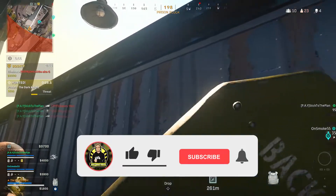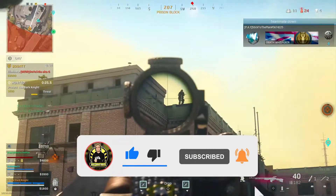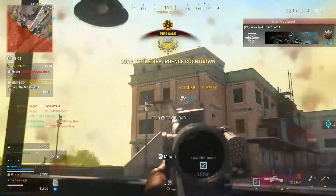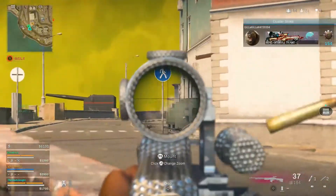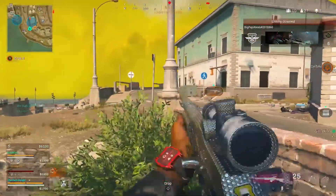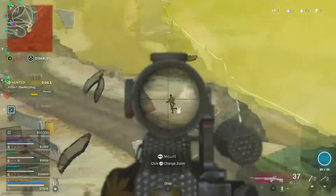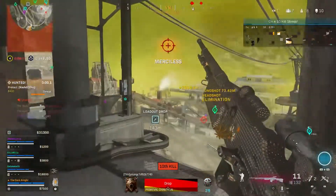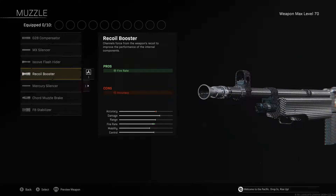Welcome back to another video. In today's video we are taking a look at the new buffed BAR since the update. This gun is dealing a lot of damage, easy to control in terms of recoil, and not too difficult to use. It has a slow firing rate compared to other ARs, but it is definitely high rewarding when hitting your shots, putting it in the meta of Season 3 at the moment.